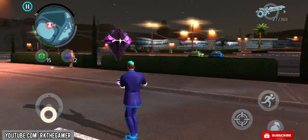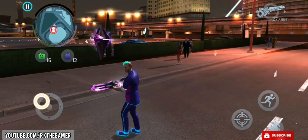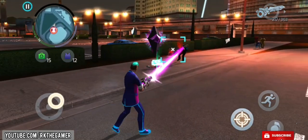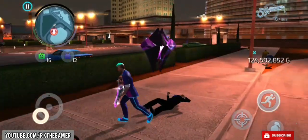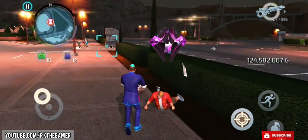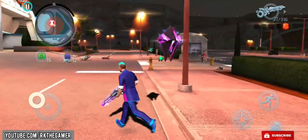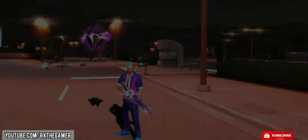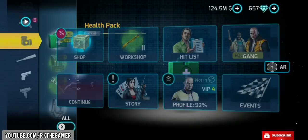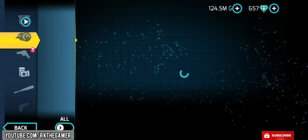Here we go guys, we have the Void level 8 with us and Warp Cannon level 1. Let's see how it goes. Oh wow, see the gun power! Wow, what an animation! Did you see that? The new grenade power — the Plasma Grenade. Did you see that animation? Wow!